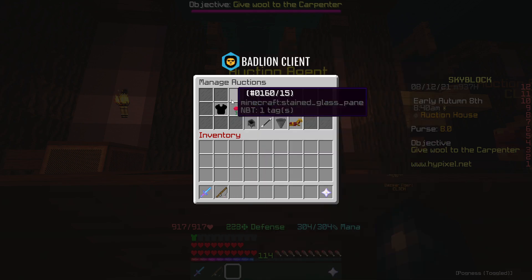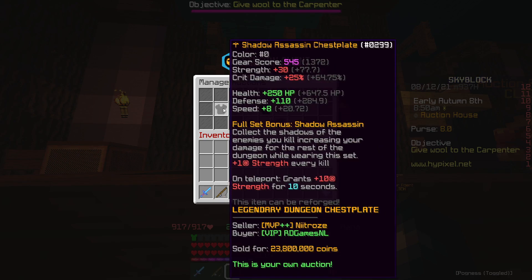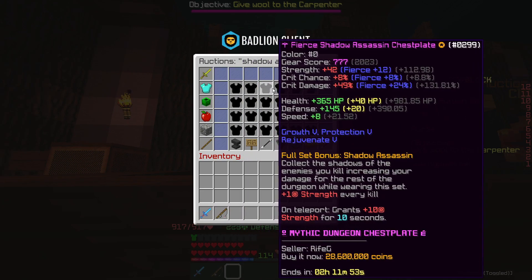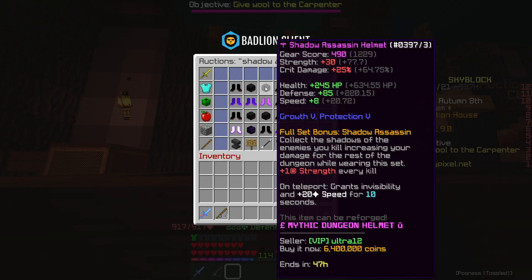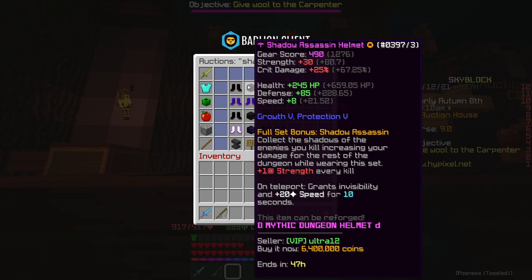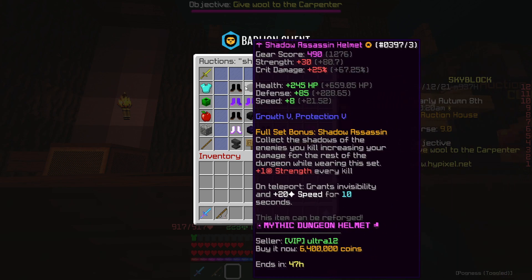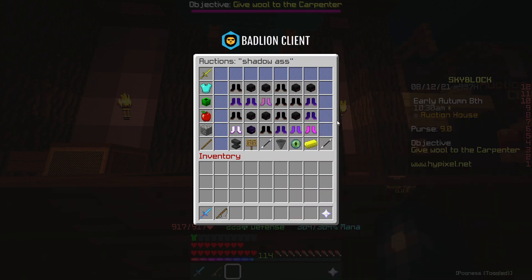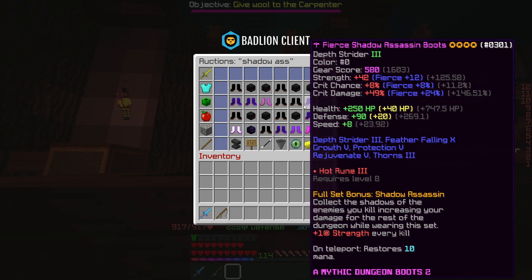You've got to double check the prices, because at the moment the epic is actually quite high compared to the legendary, which is unusual. Earlier the epic chest plates were really cheap and the legendary ones were very expensive — that's the best time to do the livid frag upgrade. In terms of mythic Shadow Assassin armor, it does usually take a bit longer to sell. Although sometimes you can find really good bargains — the cheapest boots are 6.2 mil, the cheapest helmet is 6.4 mil. A lot of the time you get people listing these for the lowest bin of the epic or legendary, which is over a 4 million coin flip. Be careful though, because what seems like a good flip isn't always, since they take a while to sell.